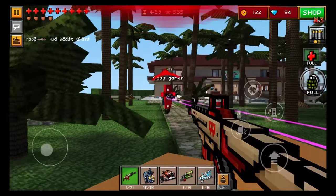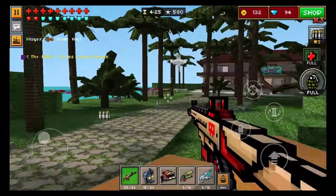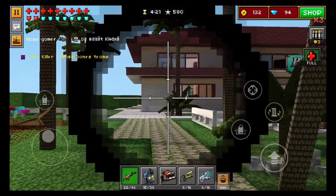Most assault rifles in Pixel Gun 3D have a 4x zoom. So having a 2x zoom, this weapon will actually be able to have better gameplay at closer range than some of the other ones like the Marksman and such.